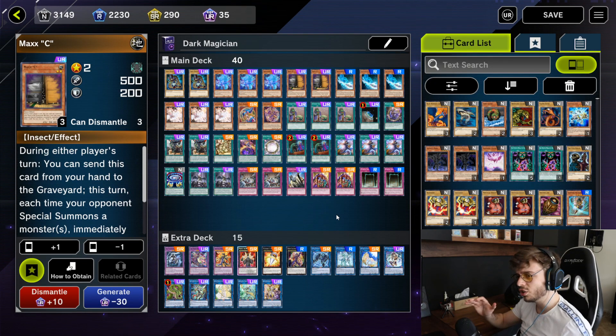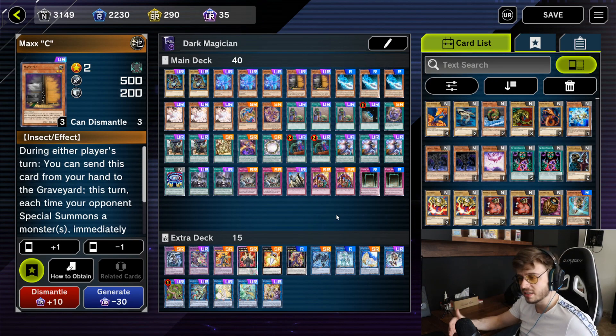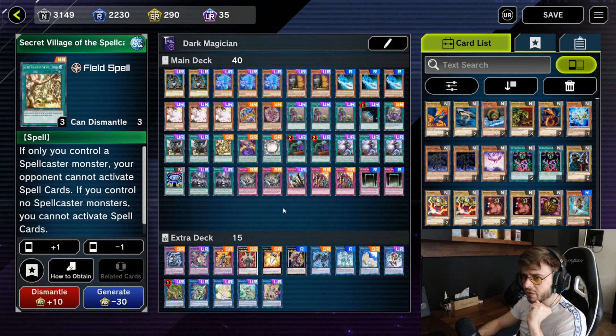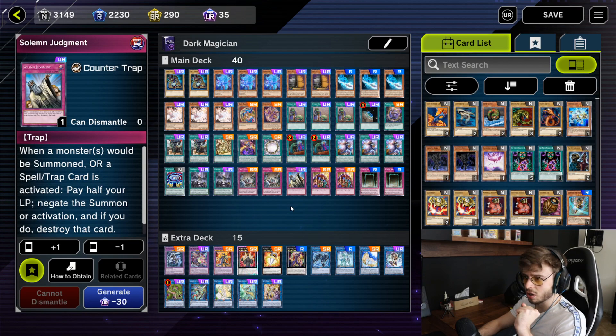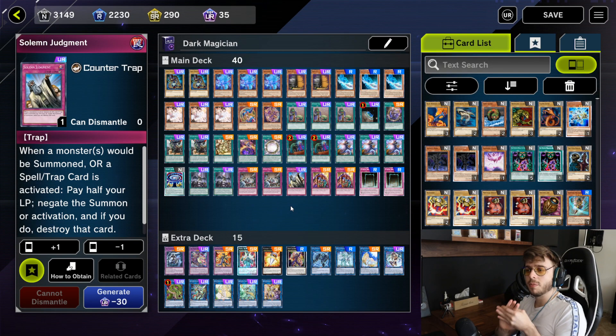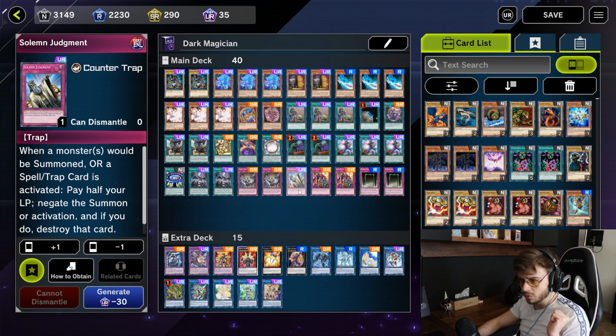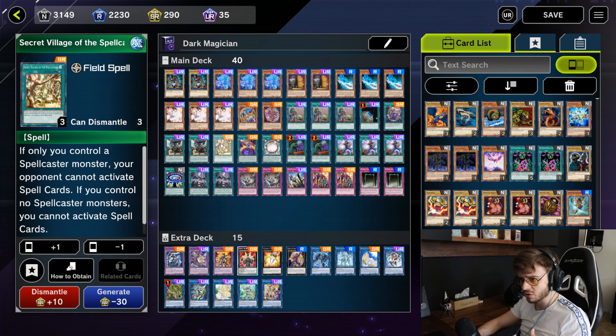The biggest struggle this deck has is going second — it's very hard to break boards, but I'll get to that. I am running one Terraforming, one Secret Village of the Spellcasters, and one Solemn Judgment. These three cards are my back row protectors.